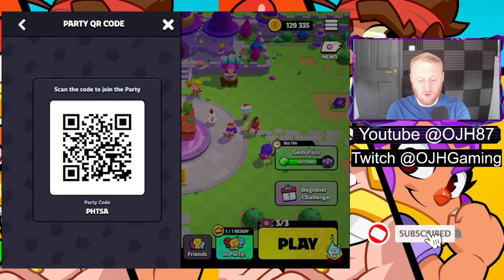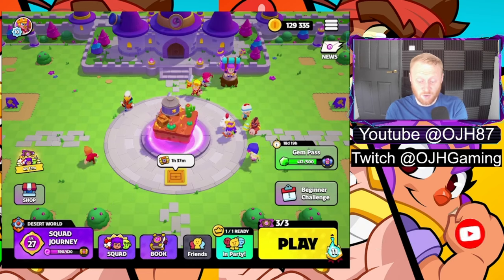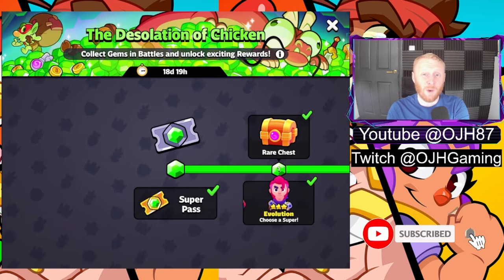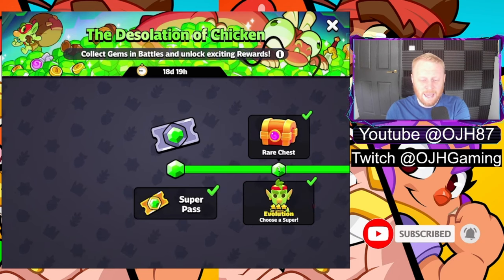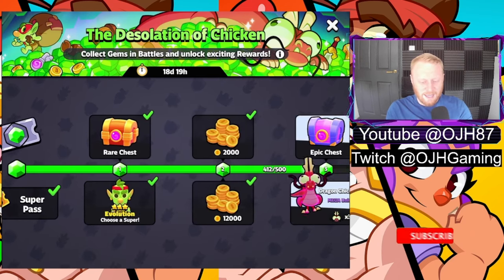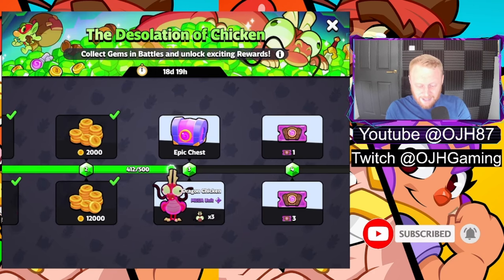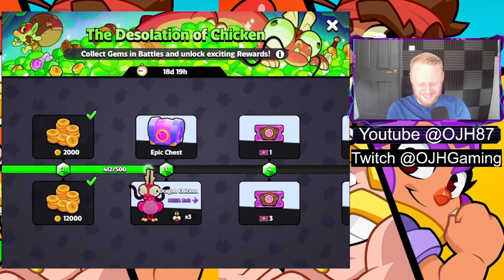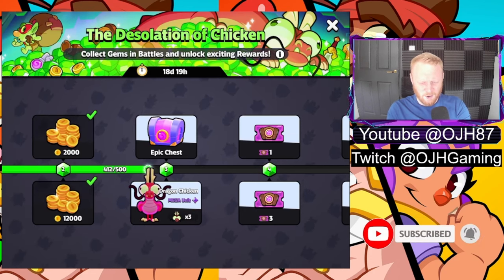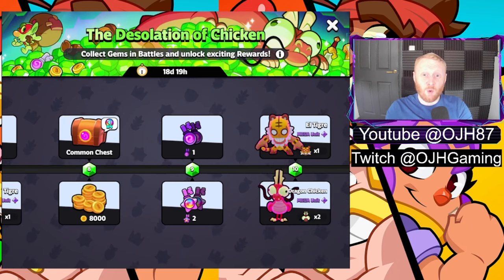Moving over to the right side, there's the Gem Pass. There are two tiers — a free tier across the top and a paid tier across the bottom. I have bought the paid tier for content purposes. In here you're going to get more characters, more chests, more gold. There's also this dragon chicken mega unit at the bottom who looks amazing — a luminous chicken with a mustache and big googly eyes. You can work your way through loads of stages to the battle pass.